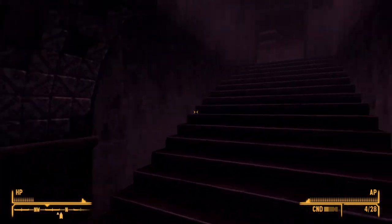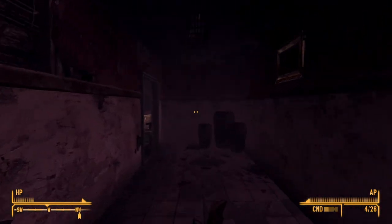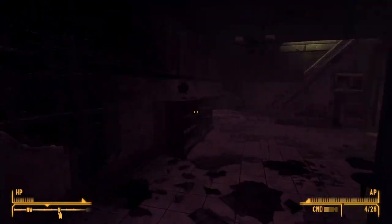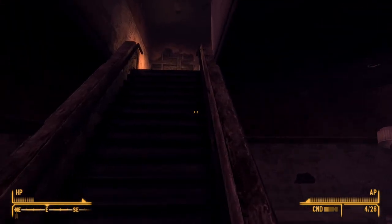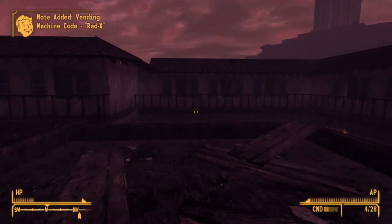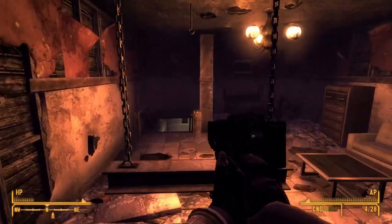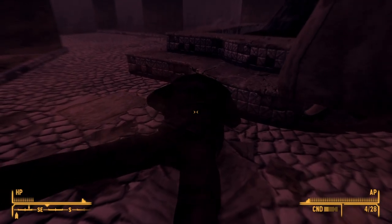Continuing up through these stairs, be careful of that speaker there — I've already destroyed it. Come around to this house and we're going to want to come up to the third floor. I believe we grabbed a terminal entry for the History's Sake Challenge right here, but next to it is the code for RADX. Between these two, you should never have a problem with radiation again. They finally got that ghost person.